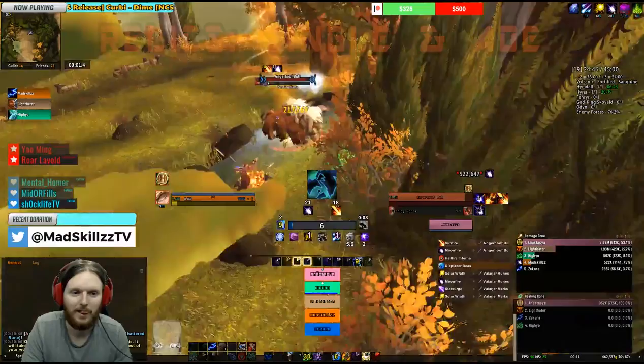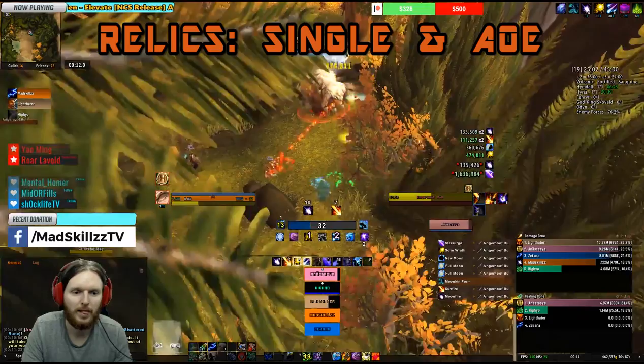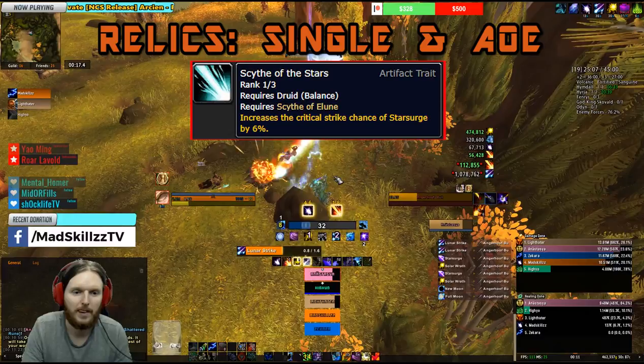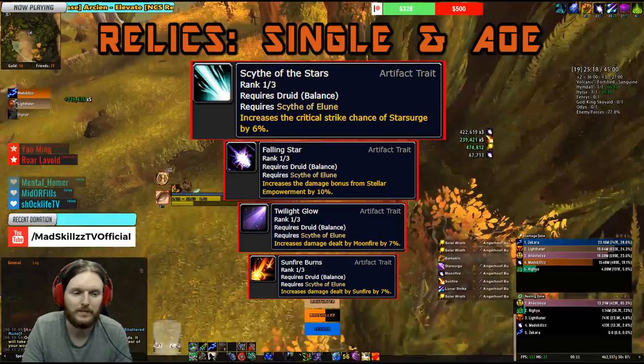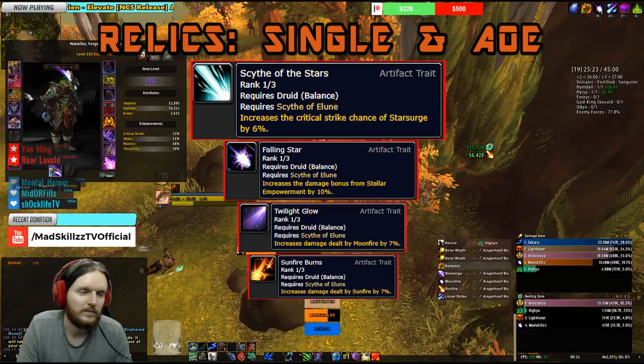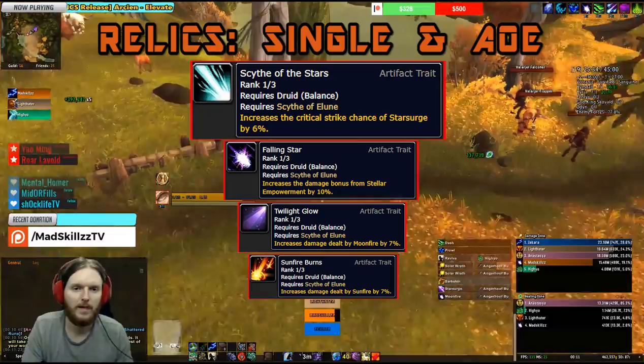Relics for Balance Druid are also split between single target and AOE. For single target, the best relic by far is Side of the Stars. For AOE encounters with five or more targets, Falling Star, Twilight Glow, and Sunfire Burns are the best options. The overall ranking is: Side of the Stars first, Falling Star second, Twilight Glow third, and Sunfire Burns fourth.